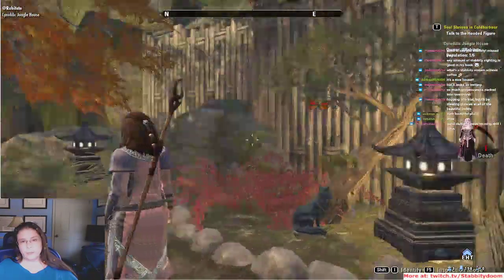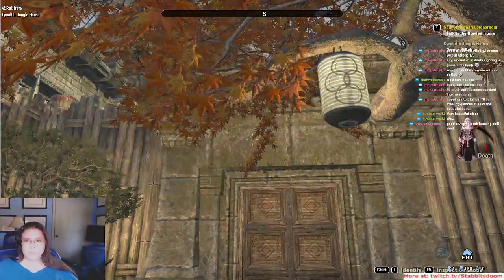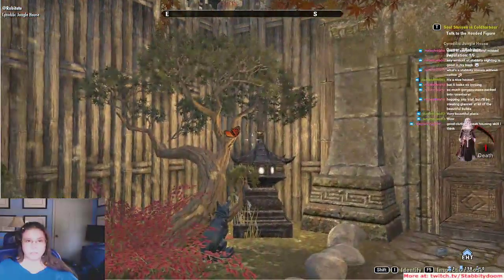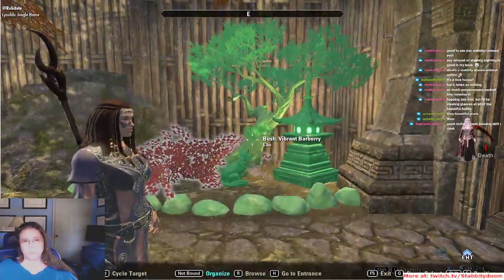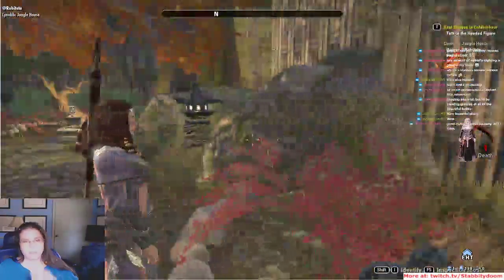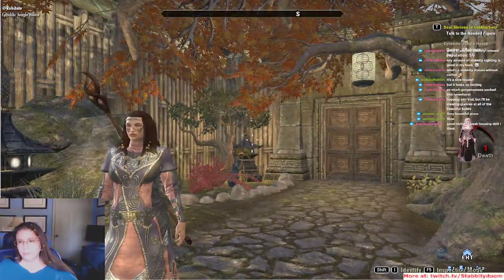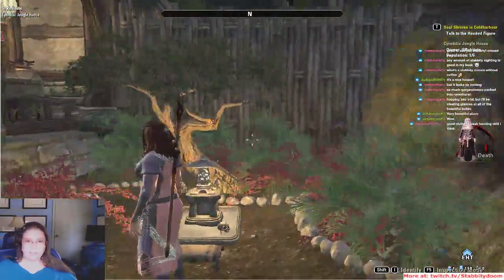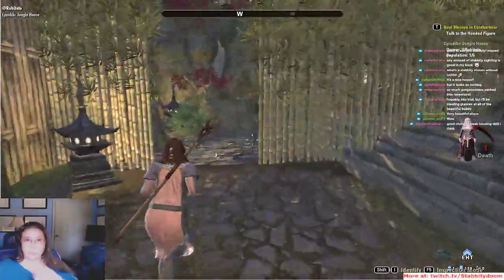This is a Japanese garden and you can tell they used a lot of Elsewhere stuff. This tree — I forget what it's called — is a common tree used for bonsai, which works really cool. I think they paid a lot of attention to what actually looks like it belongs in a Japanese garden, so that's awesome.